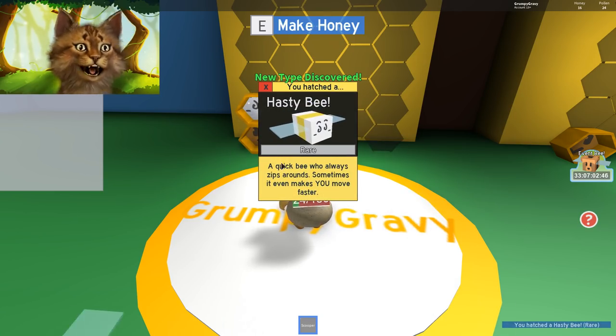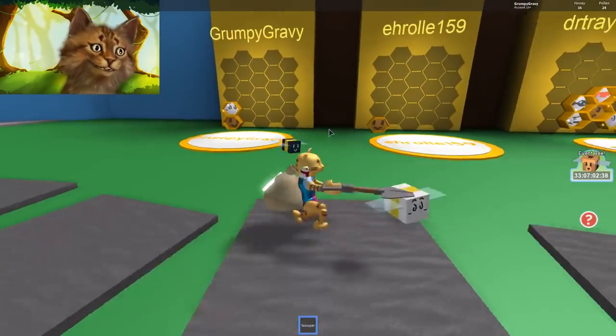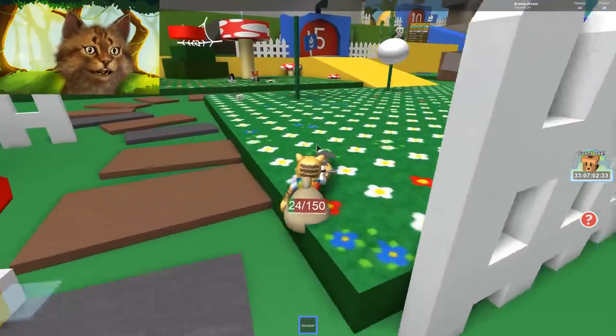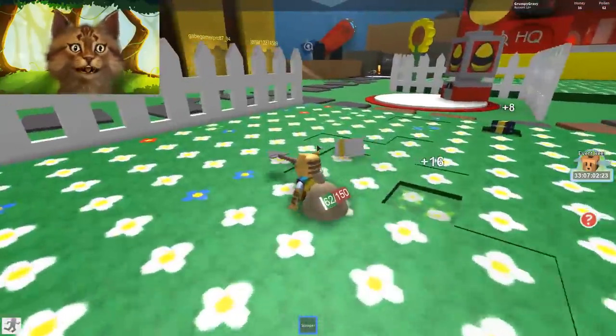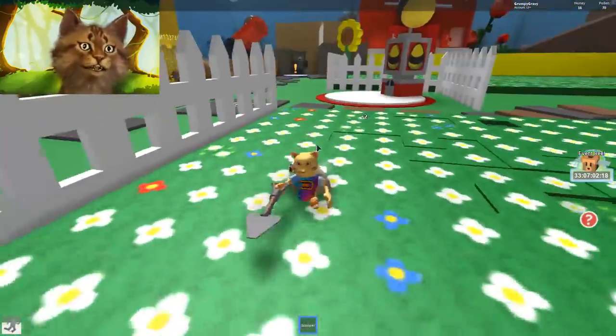I got a hasty bee. So a quick bee who always dips around. Sometimes it even moves faster than you. That's pretty cool. So now we got another bee. And then what you do - it is moving really fast! So what you do now is you come here and then you start collecting pollen. You can collect pollen yourself, but also your bees will collect. My bee has like a special power up. That's pretty cool.